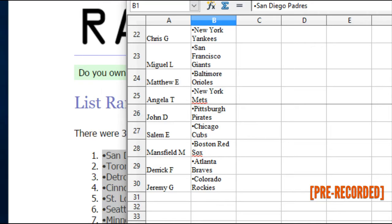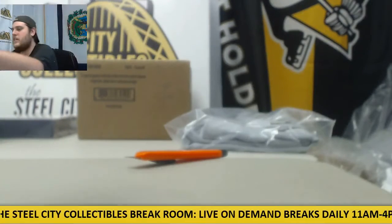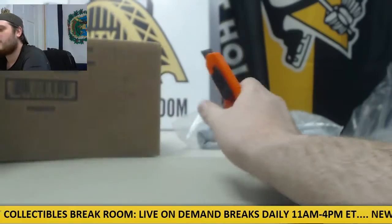If you don't know who you have, just put your first name and last initial in the chat and I'll tell you who you got — I've got my printout here.